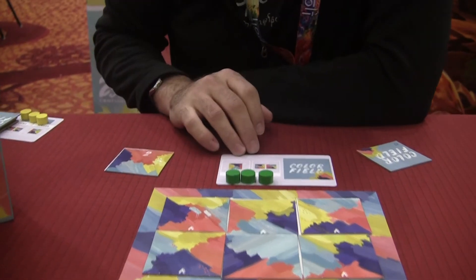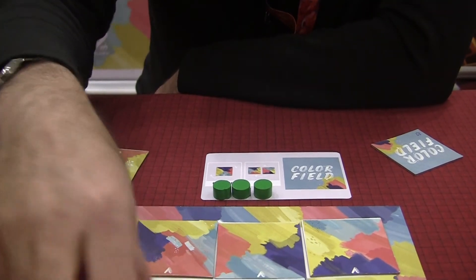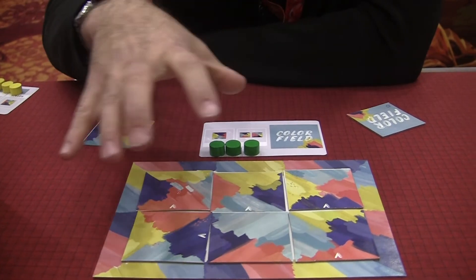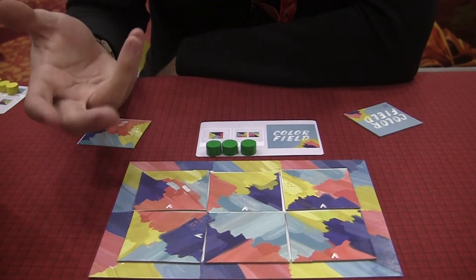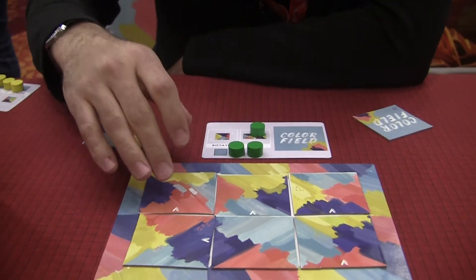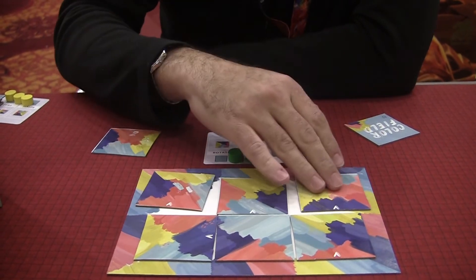Players also have two abilities they're able to use during their turn. The first is to rotate, where they can rotate one tile on their canvas as they wish — otherwise the tile orientation will remain constant. Or players can use their swap ability, which allows them to switch two tiles on their canvas with each other, in addition to their turn.